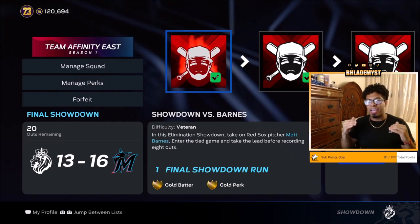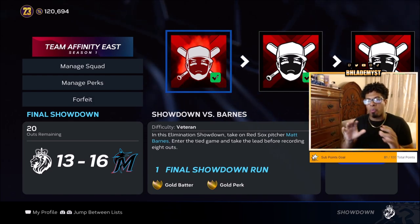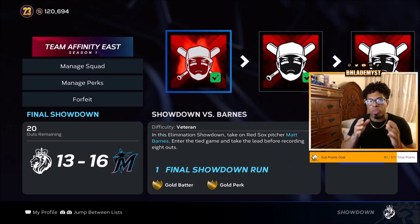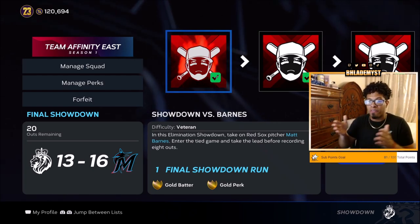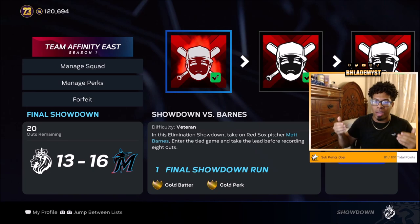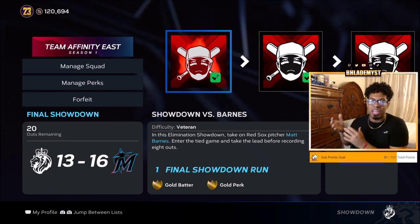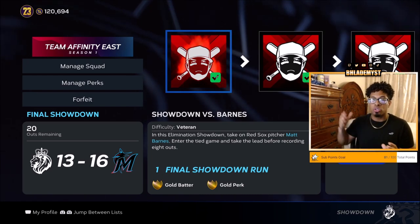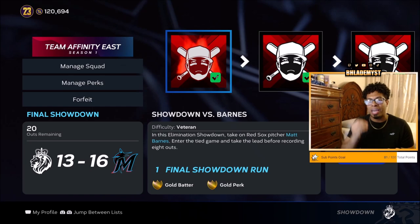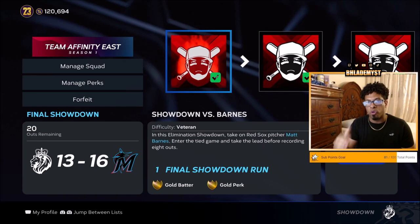Starting with the East — it might not always be the same pitcher or in the same order, but I want to help you with whichever moment you have in front of you. Showdown vs. Barnes: that is a right-handed pitcher and you are going to be tied with no runners on base. The leadoff hitter is always batting first, so since it's a right-handed pitcher, get Power vs. Right and get lefties to start the lineup off for you.